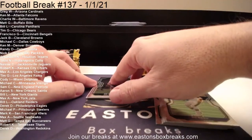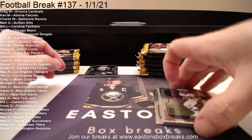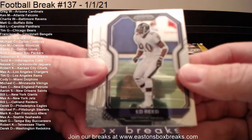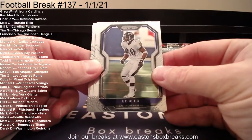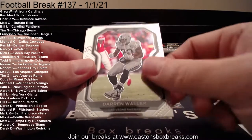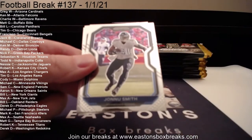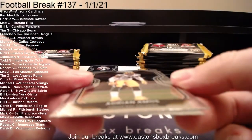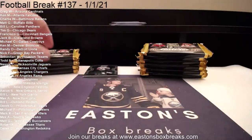Let's go through the Auto — hold on, I think that is the Auto. We're going to put that in the back. We'll go through these cards; that's the Auto in the back, so we'll just go through these base cards. We'll start with Ed Reed to Baltimore, John Brown to the Bills, Waller to the Raiders, Montgomery to the Bears, Melvin Ingram to the Chargers, Janu to the Titans, Amos to the Packers, and Chandler Jones to the Cardinals.